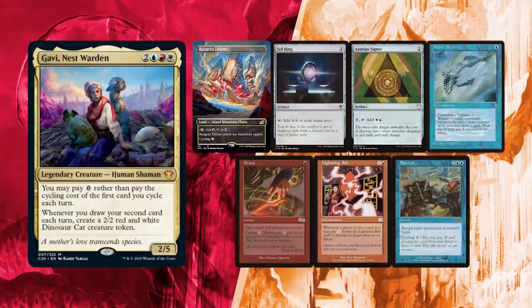Bal's hand is slightly risky! His only land, Rogrim Triome, enters the battlefield tapped, meaning he could miss out on the right timing for Mystic Remora! However, he should still be able to get a Sol Ring into an Azorius Signet turn 2 if he doesn't draw a land, and he has Rescind and Brand to cycle and filter his draws!